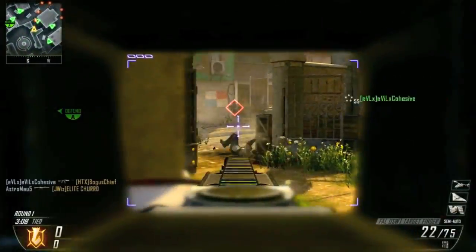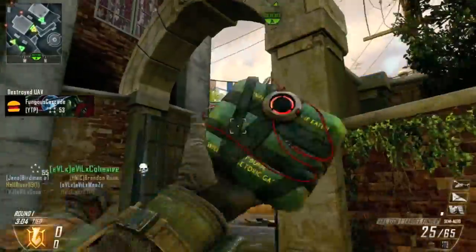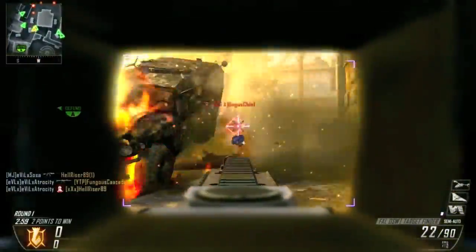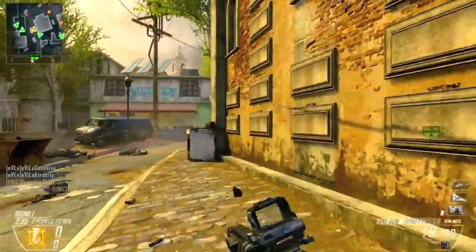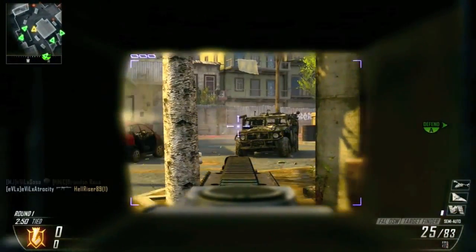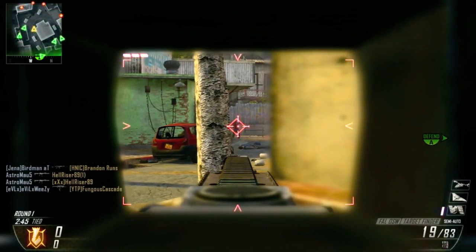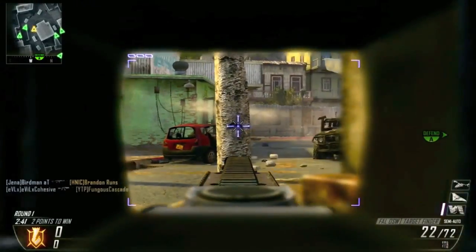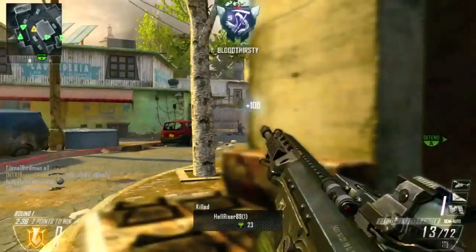All right, what's going on guys. I'm bringing you a 111 to 4 demolition spawn trap on the map Slums. This is probably the best spawn trapping map in Black Ops 2 — this and Nuketown are definitely the best. When you can get that good lobby going and everything goes perfectly, 100 pluses are guaranteed. The way the spawns work on these two maps is really good — there's basically just one main spawn area compared to other demolition traps.